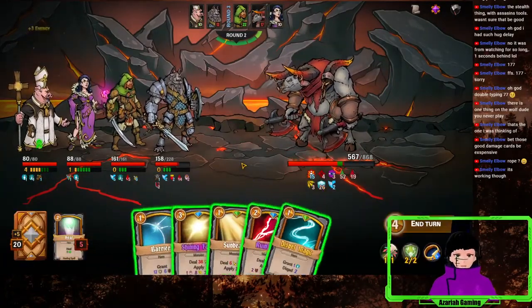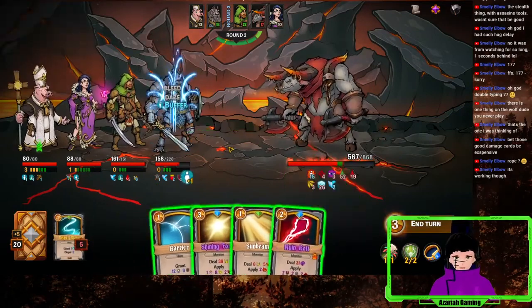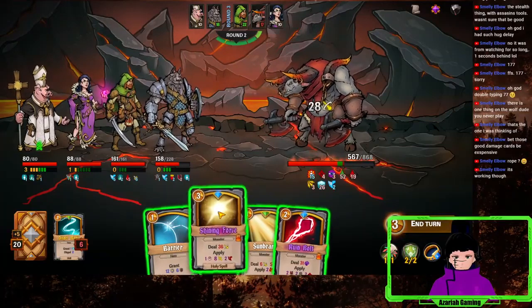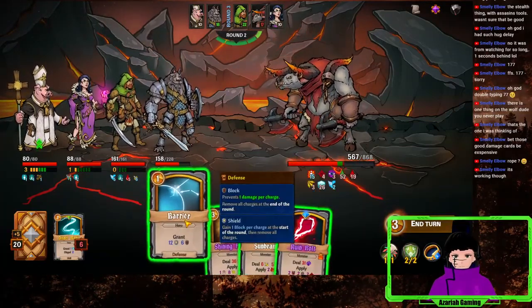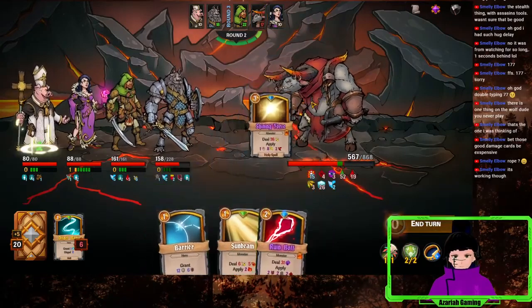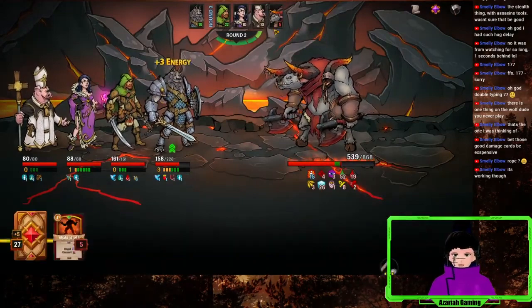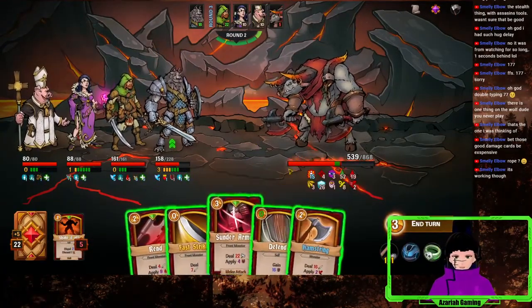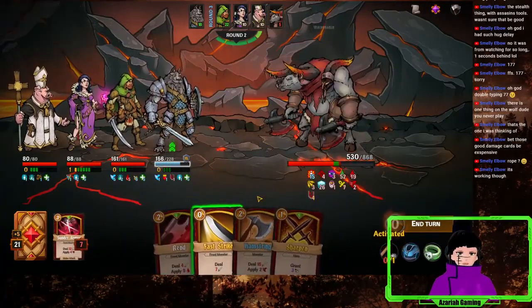Let's cast Water — 26 cold. Dispel. You should go first next time — or not go first, but he's not going anywhere next time. Sunder Armor for sure. Get all those defenses down.